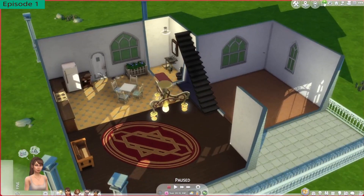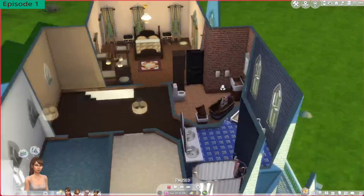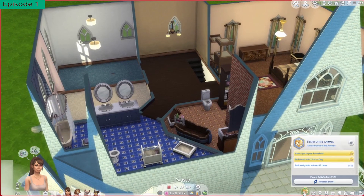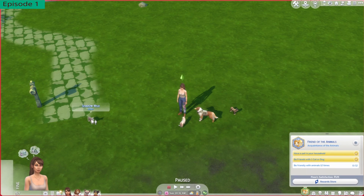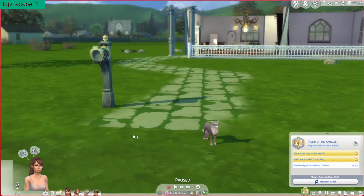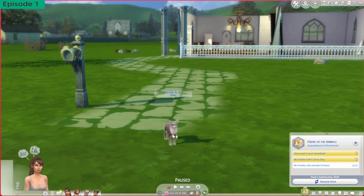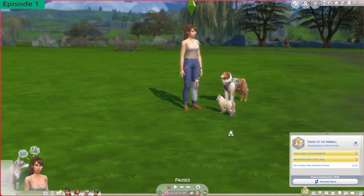Here is the rough layout. I know I kind of went over it more in my other video. It's nothing too big, but it'll get the job done for now. What we need to do is she already has a pet in her household and is a friend with one or more cat or dog, and she has to be friendly with animals 12 times. Is that a stray? Shadow Wild. I don't know if that's a stray or not. Oh, it is a fox. You can see I have not played with this expansion that much.